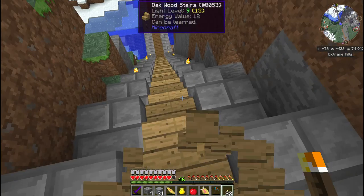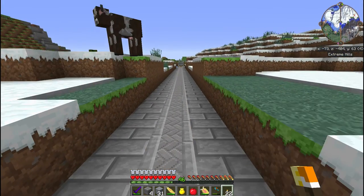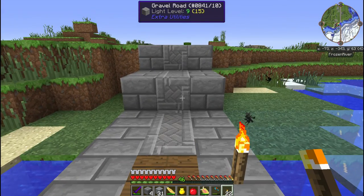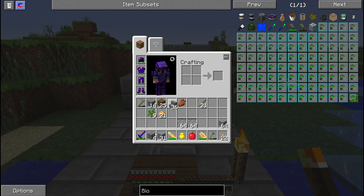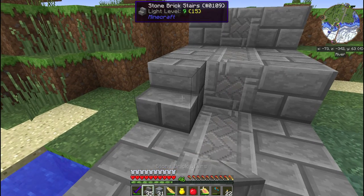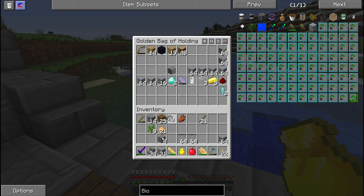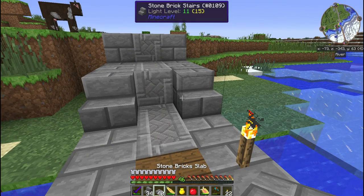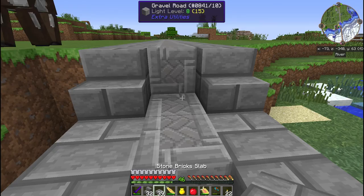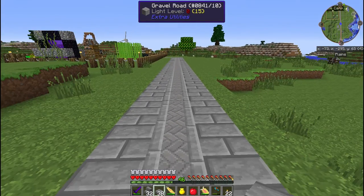Why is it lagging all of a sudden? I'll change these out off camera - I've got plenty of road for right now. That's so much faster. What I was thinking of doing is like this, and then I think I have some half slabs. I'll check to see if we can do half slab roads. For now that will make it so I can actually get up here. If I can do half slab roads, fine - if not, I'll leave it as that.